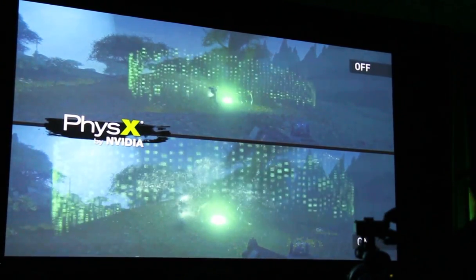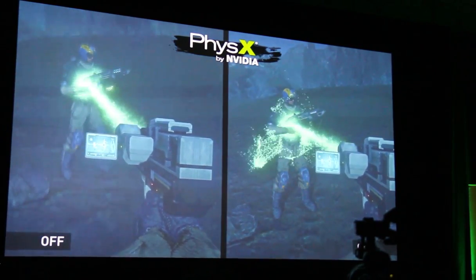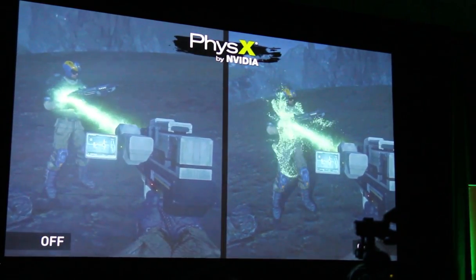Next, we're going to take a look at the medic gun. As you can see, with PhysX enabled, it creates a whole bunch of particles using Apex Turbulence.